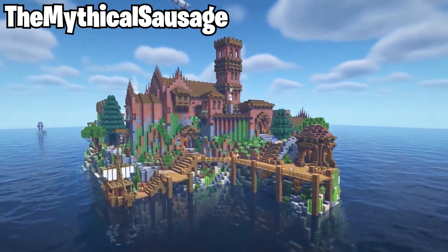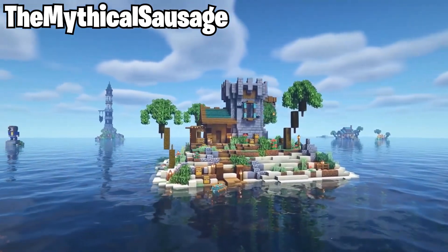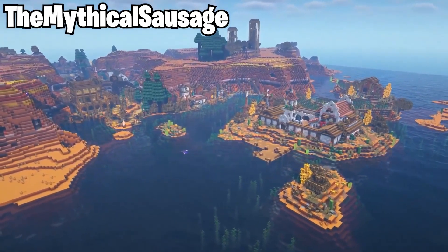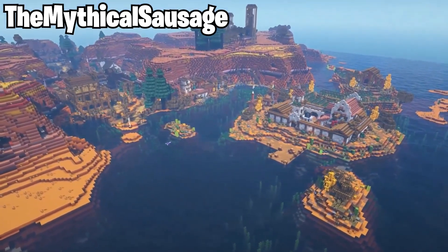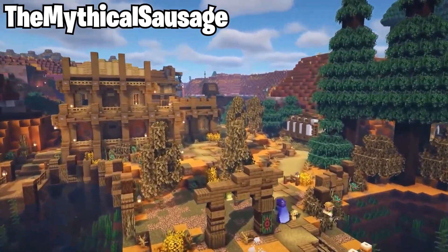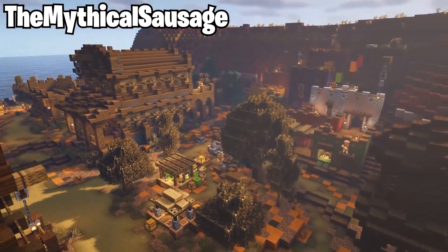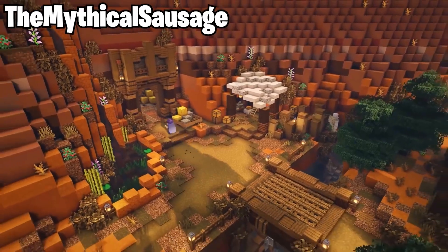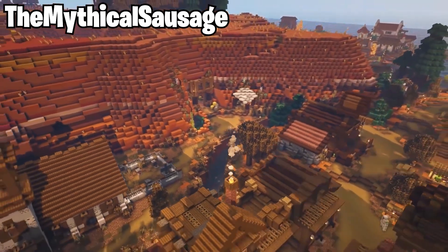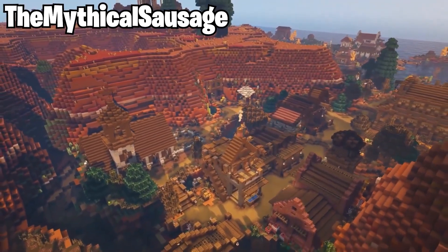This is only one small section of his world, and he actually goes and tours around all of them, so be sure to check out his full tour if you want to see everything. As you can see over here, we have a Mesa Badlands where he's created an entire Western theme, which looks absolutely incredible. It goes deep into this Mesa biome, and he's done a lot of terraforming in this area to fit his vision. The Western theme in the Badlands is a perfect area for it, and I like the way he built into all the surrounding mountains.